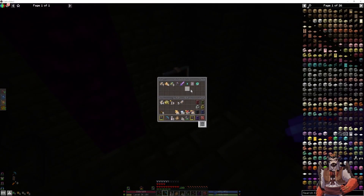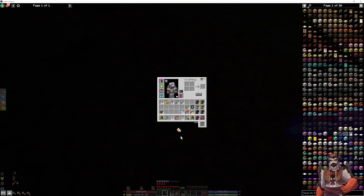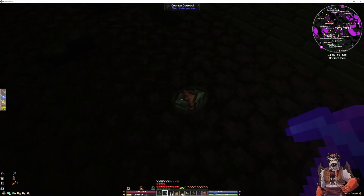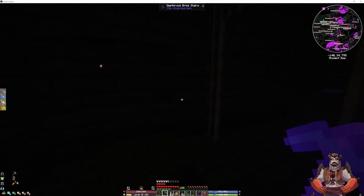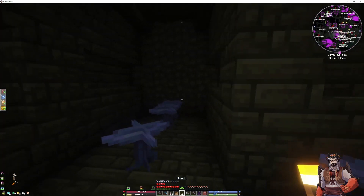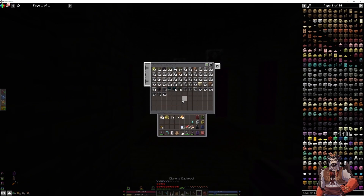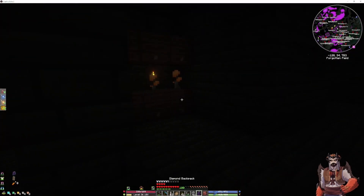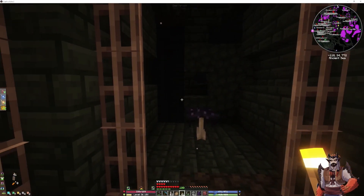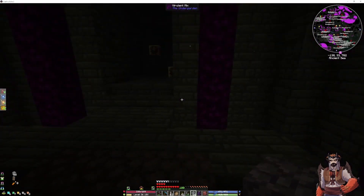Something just broke, I don't know what it was. Oh, that was pointless. There we go — so that way has chests, this way does not. All right, we need some building blocks. We'll just use cobblestone because there's nothing else in here that has cobblestone. That way is a dead end, that way is a dead end. This way is a no-go as well. We carry on.